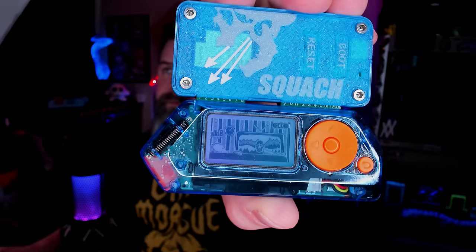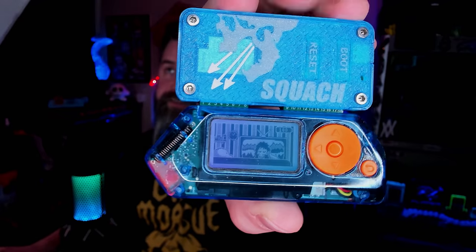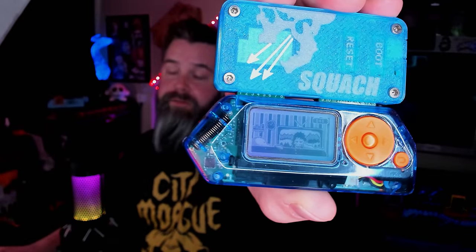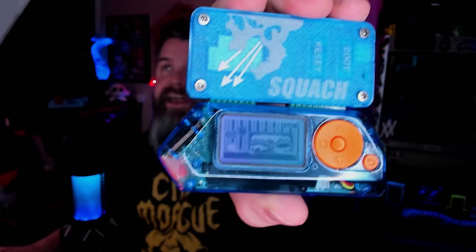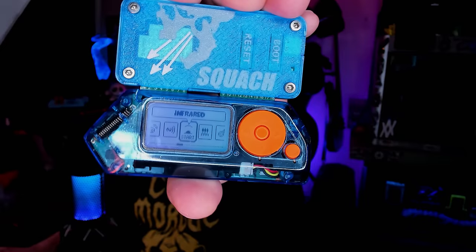First and foremost, I'm bringing my Flipper Zero. I'm running the latest dev version of XFW with my own custom animations. I've got a custom case for my Wi-Fi dev board that's running the latest version of Marauder, which also has Evil Portal. It's also got custom fonts, which I just did a video on.